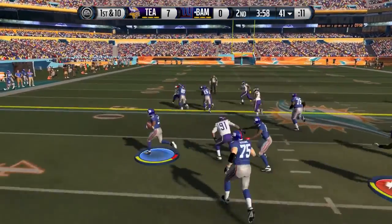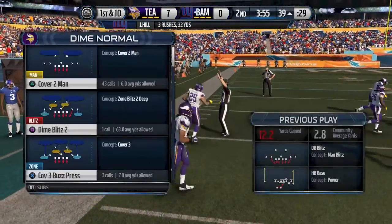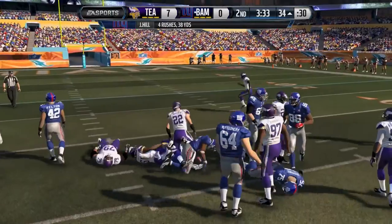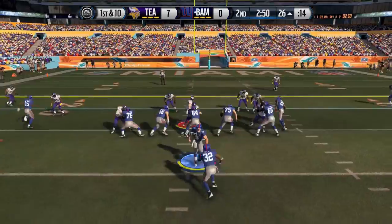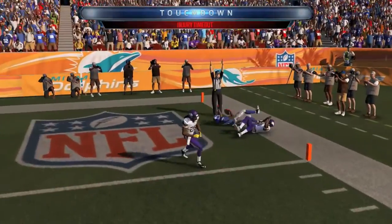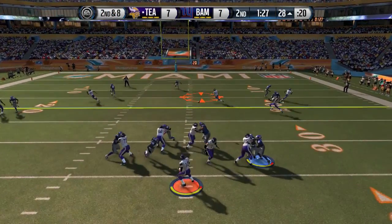Now my opponent with Matt Stafford — he hands off to Jeremy Hill, the running back for the Cincinnati Bengals, getting a good amount of yards. Three rushes for 32 on the game so far. In the second quarter, Jeremy Hill continues to get work. Then Stafford rolls out of the pocket and finds Jermichael Finley open, who gets upended in the end zone — actually injured on the play but returns later. Nice hit there by Night Train Lane. Still, it's a touchdown for my opponent.